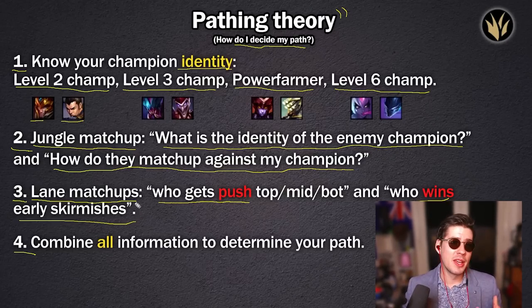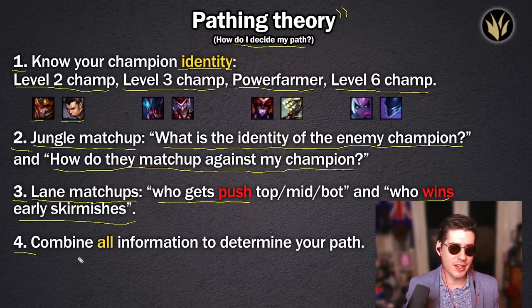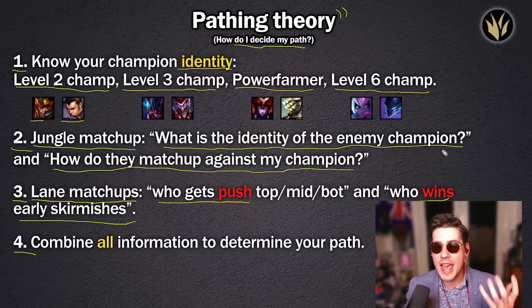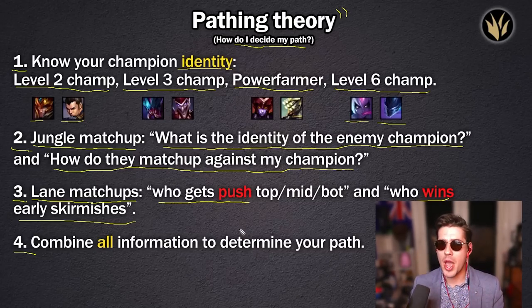The final step is one of the almost easiest, but also maybe the hardest: combining all of this information together. Understanding your identity, understanding the enemy jungler, and understanding your lane matchups as well as the enemy lane matchups — understanding maybe they can invade you, maybe there's a Jayce top who's going to push you in as the weak Evelynn or Nocturne. Combining all that information determines where you should path.